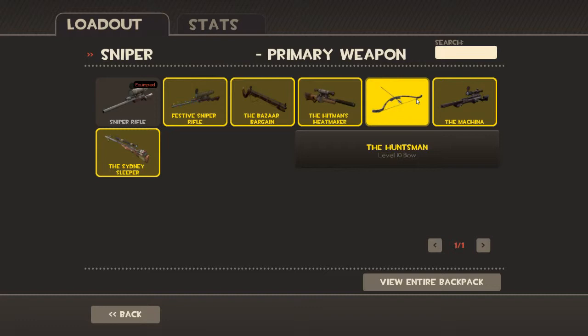The Huntsman is a bow and arrow. It's a lot different than the sniper rifle. It can still get headshots and still does the same amount of damage. But it doesn't zoom in, which is both a good and bad thing. So you don't have the tunnel vision with the scope, but you also aren't zoomed in. And it has a curve to its shot, so you have to keep that in mind.